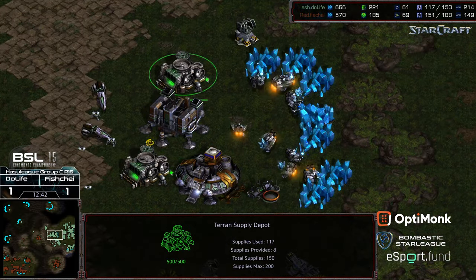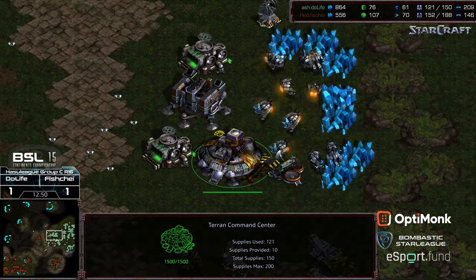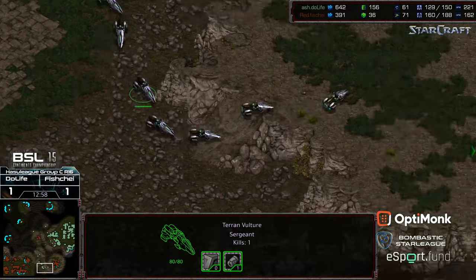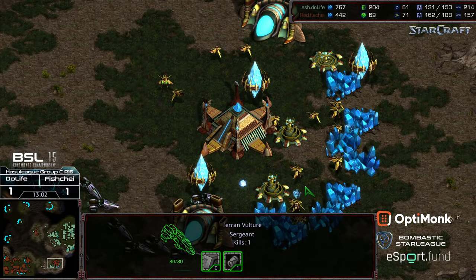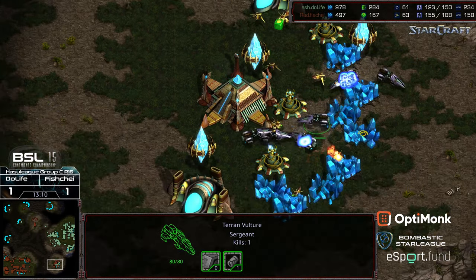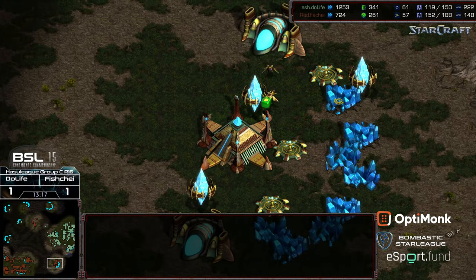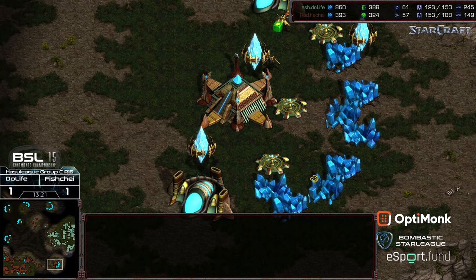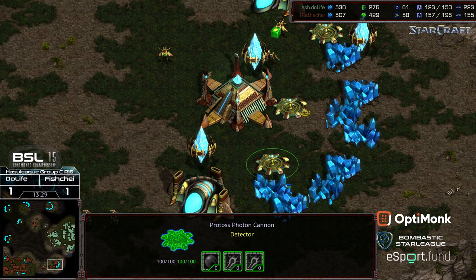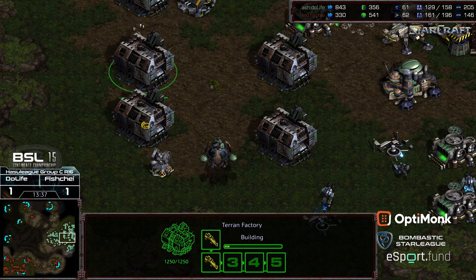Vultures streaming across are going to find probes not among the cannon defense. Cannons are warping in, but look at this micro — despite three cannons, Do Life just shreds the probes and completely wipes out all the probes from the bottom right-hand base. And hats off to him — wow, clearing this entire base out. We saw this in the previous game as well: just fantastic micromanagement. With that worker lead swinging, Do Life is actually ahead in the worker count.